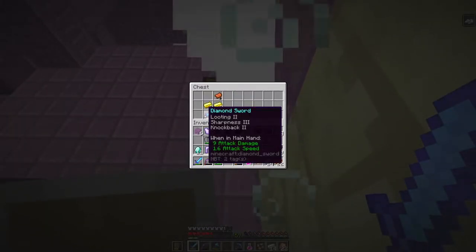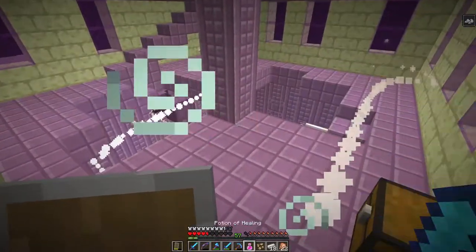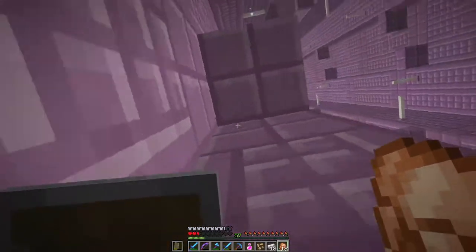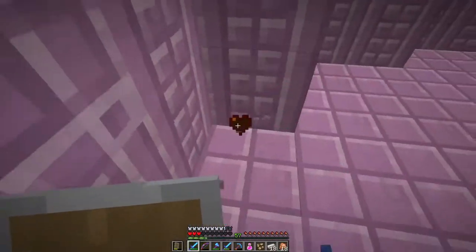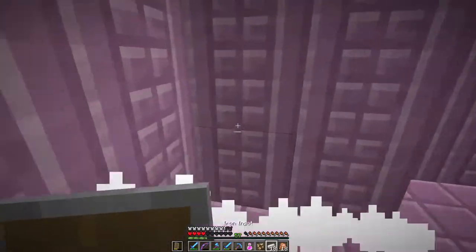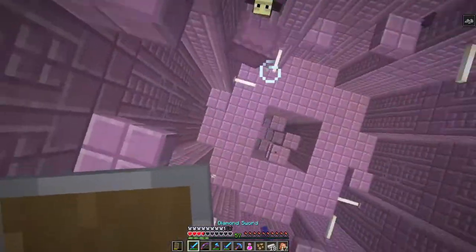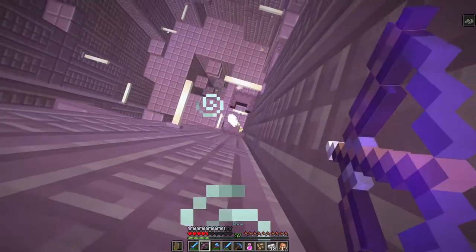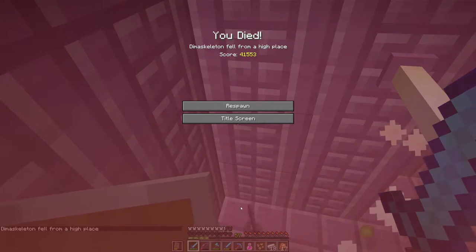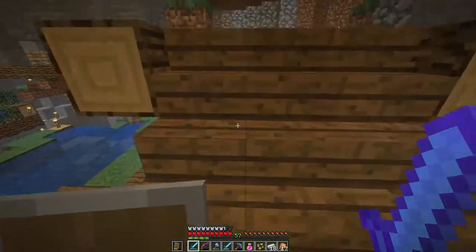We're going to grab this and actually use this sword for now because it's looting — maybe we'll get better drop rates. We have to be careful not to die of fall damage since we don't have our boots now. We're going to come back here again eventually — we got what we need. We need to find a better food source. We started with a stack of chicken and now we're down to 17. Maybe we'll build up our cow farm. And then we died — missed one shulker shell.